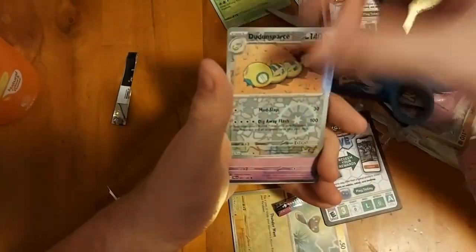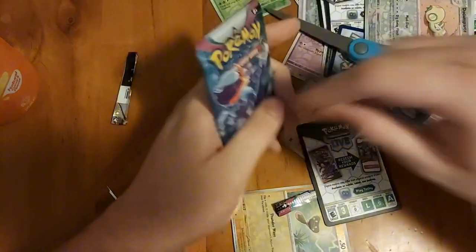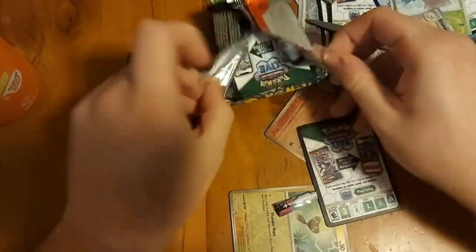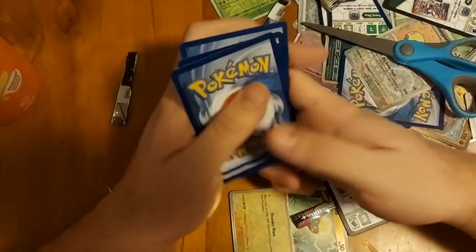Reverse hollow, Snom - that's all I got on that sparse one. We're almost done with the first half of the booster box, which means there should be 18 left after that, and about six left on the other side - so we've still got about 24 packs to go.